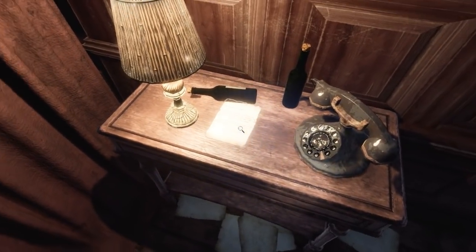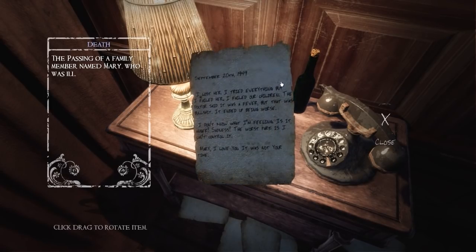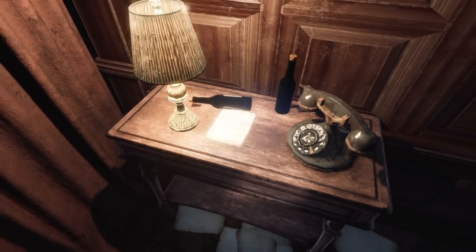Straight into a bedroom, it looks like. Nice little reading light. 'I lost her. I tried everything but I failed her. I failed our children. The doctor said it was a fever, but that was bullshit — it ended up being worse. I don't know what I'm feeling — is it anger? Sadness? The worst part is, I can't control it. Mary, I love you. It was not your time.' He sounds pretty desperate — which is why I suppose he's trying to resurrect her with this strange thing.